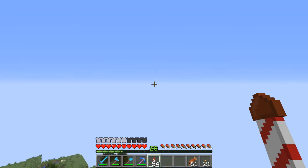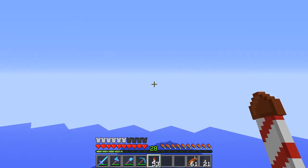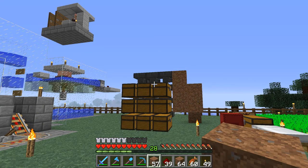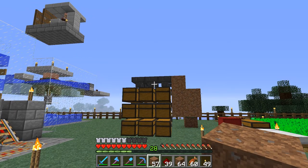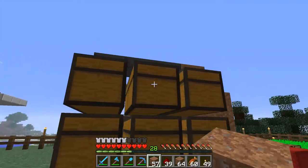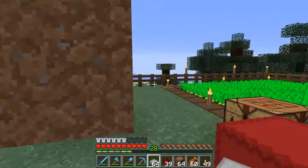The portal is set up — we'll set up the tunnel to it in the nether later. I'm heading back, and the next thing we're doing is making a pumpkin and melon farm — just a simple automated farm, nothing big, just something to get pumpkins and melons for trading. Here is the start of the farm. It's going to be layered towers — each layer can have four melons or four pumpkins. I'll have one layer of melon and at least two or three layers of pumpkins.